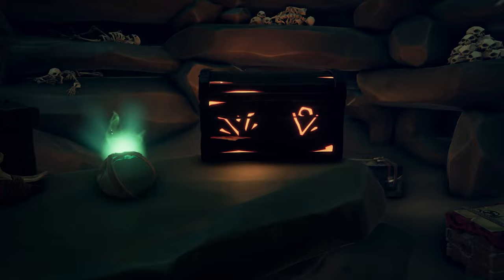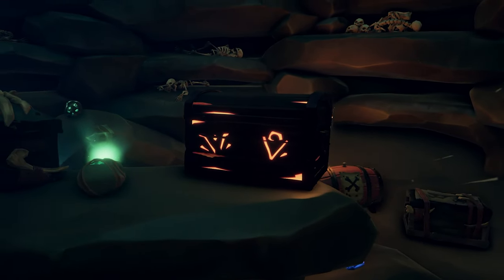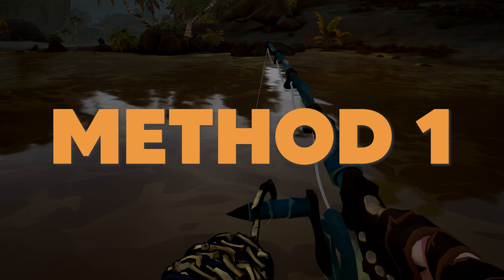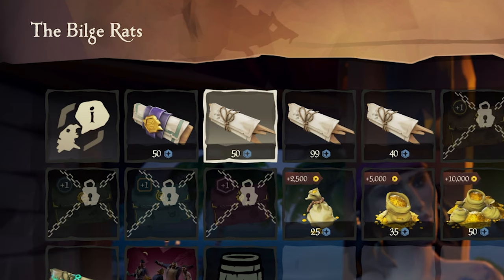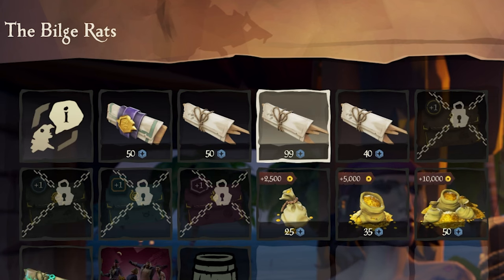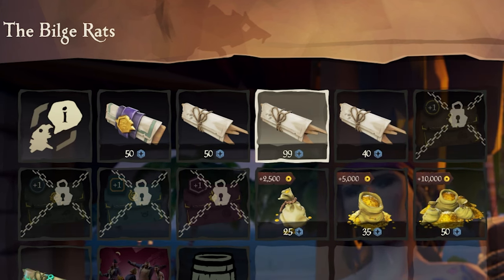Now that we know the ideal treasure is an ashen chest, we need to determine the best way to get them. Let's begin with method 1, which can be very profitable but takes a little bit of patience, preparation, and a large crew. You could always purchase an ashen chest voyage for 50 doubloons, but for that price you're taking a pretty big risk to potentially lose value, and you still need a key. An ashen key voyage is 99 doubloons, so that's out of the picture.